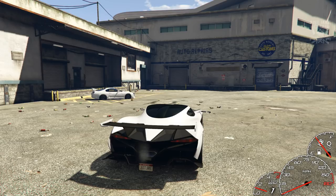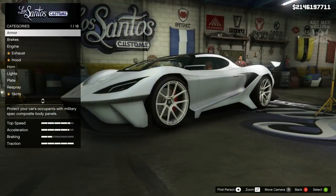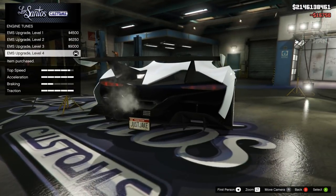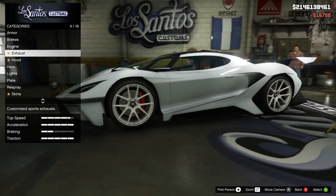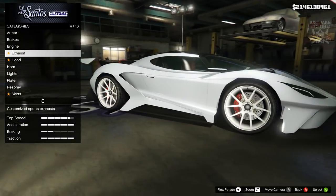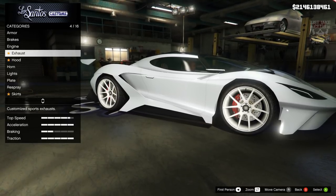As we pull into LS Customs, the Tyrant is in the supercar category. As always we're going to start this build with 100% body armor, then go to the brakes for race brakes, and the engine for the level 4 engine upgrade. As you can see, we don't have any bumper options, which is very disappointing because this car is going to be very expensive and by the looks of it we don't have much in the way of customization.